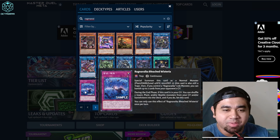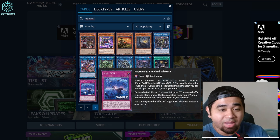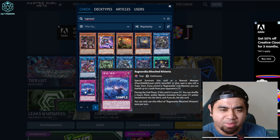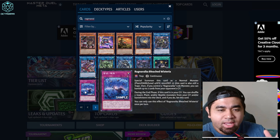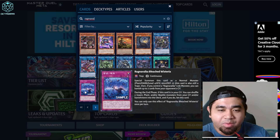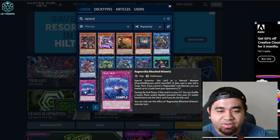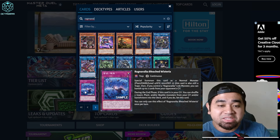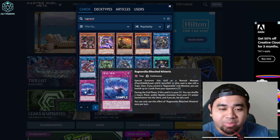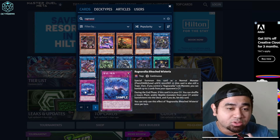For trap cards, we have Ragnarica Wisteria. You can Normal Summon this card as a normal monster — a plant, dark, level 4 with 1,600 attack — while it is also treated as a trap card. If you control a Ragnarica link monster, you can banish up to two cards from your opponent's graveyard. During the end phase, if this card is in your graveyard, you can shuffle two insects, plants, or reptile monsters from your graveyard or banishment into the deck and if you do, set this card. That's pretty strong.